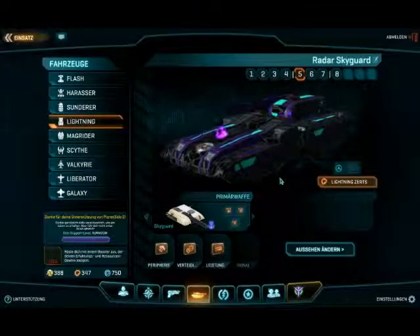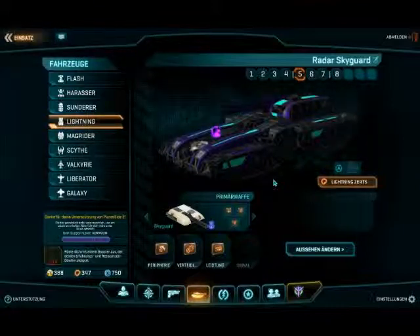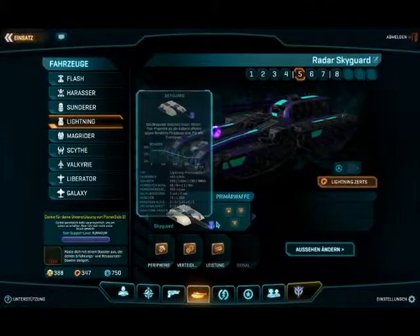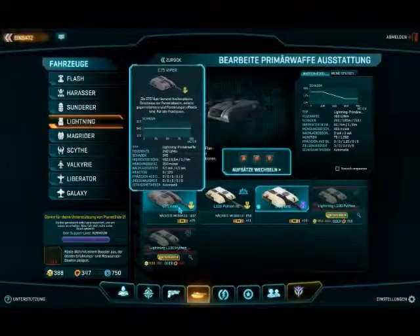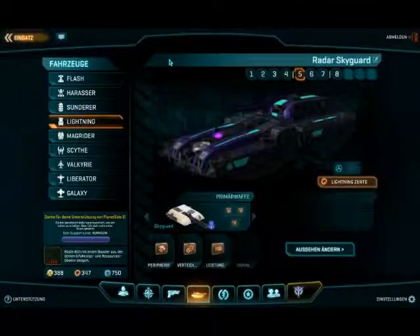Hello everyone, SchwartzFiat here. Several months ago I posted a video called the Skyguard Cert Guide, but I wanted to create another one that has more up-to-date information and is ideally shorter. I've been playing this game since beta and I've been obsessed with the Skyguard since day one, hence the Araxium Metal. In this video I'm going to talk about the Lightning Certs as they pertain to the Skyguard.